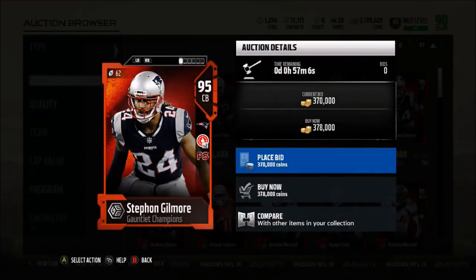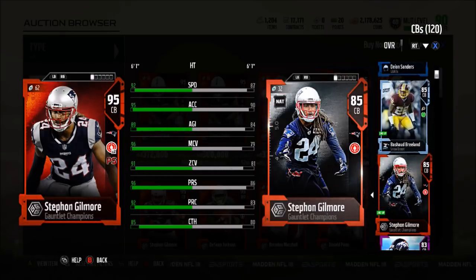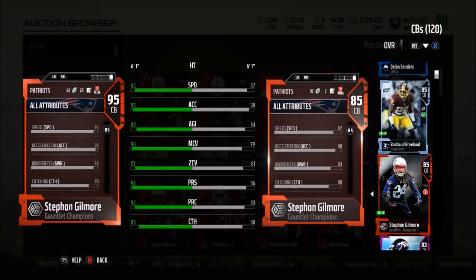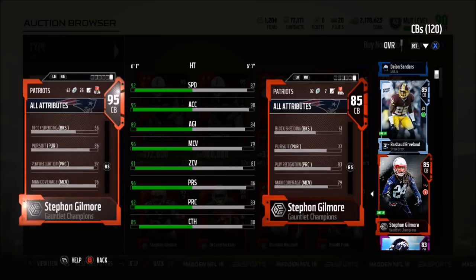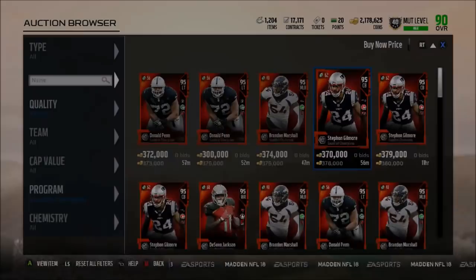Then we have Stephon Gilmore, who may be, in my opinion, the best one. Not really sure what you guys think, but I'd say Stephon Gilmore might be the best. 92 speed, 95 acceleration, 89 agility, 96 man coverage, 91 zone, 96 press, 92 play recognition, and an 85 catch. He actually has pick specialist chemistry, so if he gets a pick and doesn't get touched, he's taking it to the house. He has an 85 catch, a jumping of 90, a block shed of 66, and a stamina of 93 with a 74 hit power. Definitely a very good card.